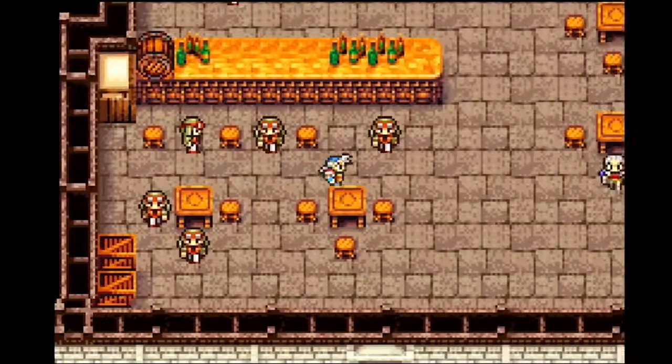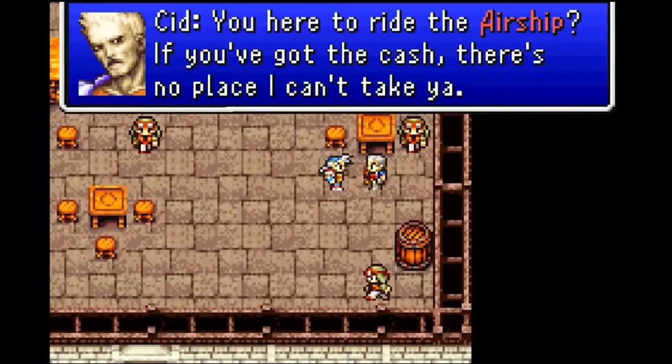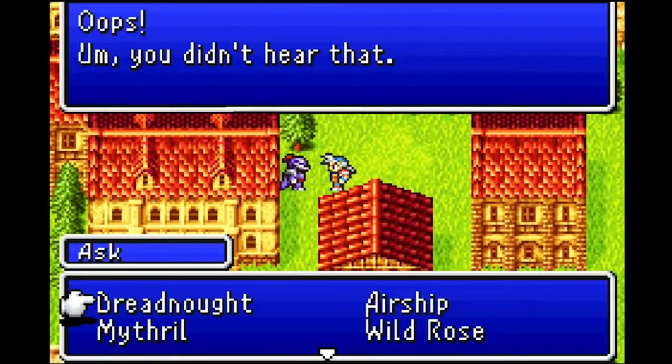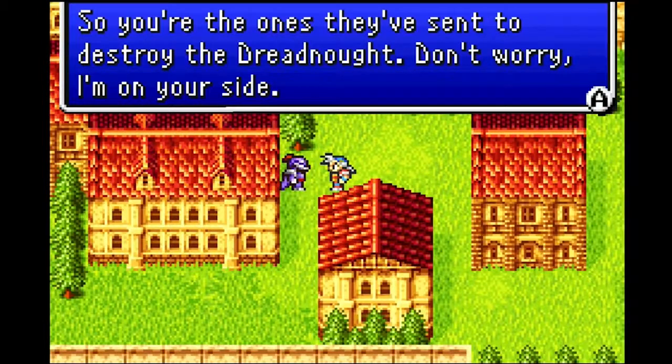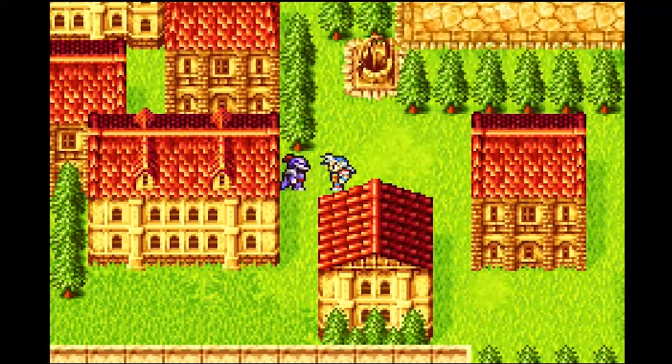To assist with that engagement, Final Fantasy 2 has a keyword system where certain words in dialogue are highlighted. You can then learn that word, allowing you to ask anyone you talk to about it. It's a way to feel like you're paying attention to what's being said, and being able to choose topics gives you a sense of agency and involvement in dialogue and the story. It's a great mechanic idea — I just wish it was used better.